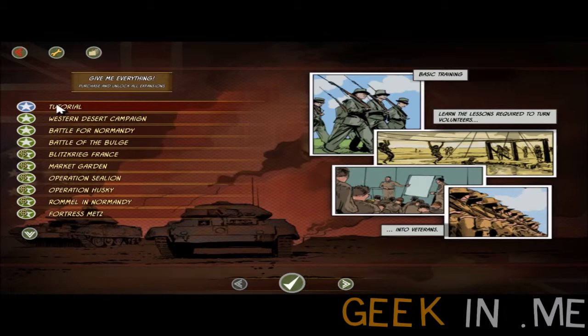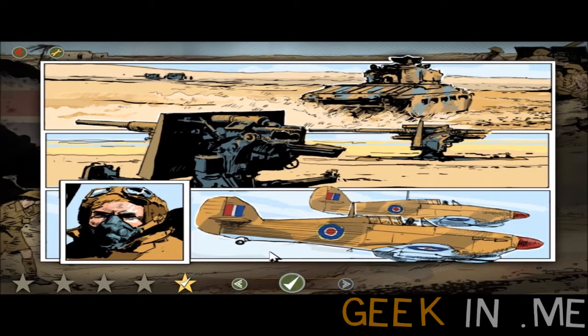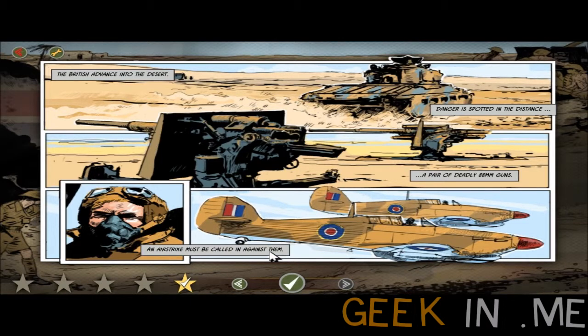I love the drawings here, like the basic training drawings. I'm actually a big comic fan, so — nice. The British advance into the desert. Dangers spotted in the distance: a pair of deadly 88mm guns. An airstrike must be called in against them. Perfect, let's do this. Let's shoot those bastards.